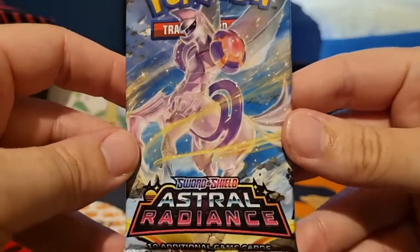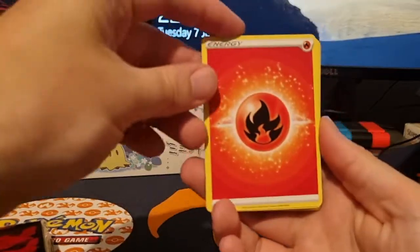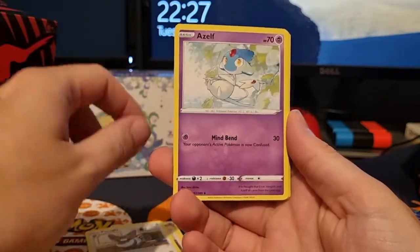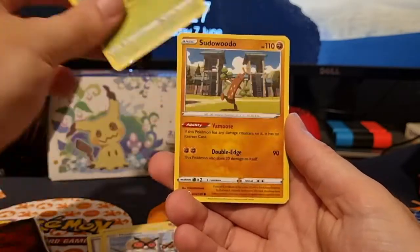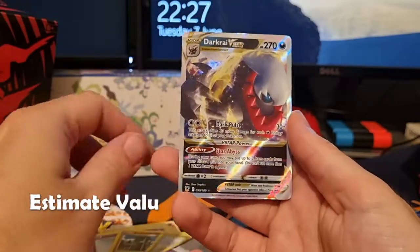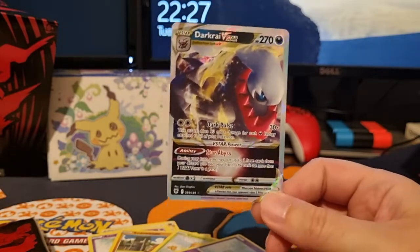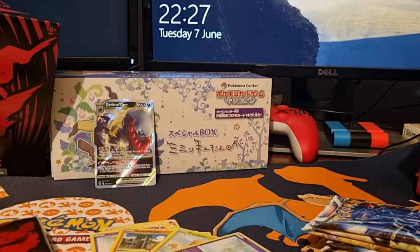The first pack we've opened today is a Palkia pack. Let's get it open and see what we get. We start off with a fire energy card, then Azelf, Yanma, Hoothoot, Kricketot, Sawsbuck — and then a little reverse foil... oh wow, I did not expect to get this straight away. There you go guys — the series is finished! We've got the Darkrai V-Star. Series done. Alright, see you guys later! Enjoy the video, like, subscribe, bye for now.